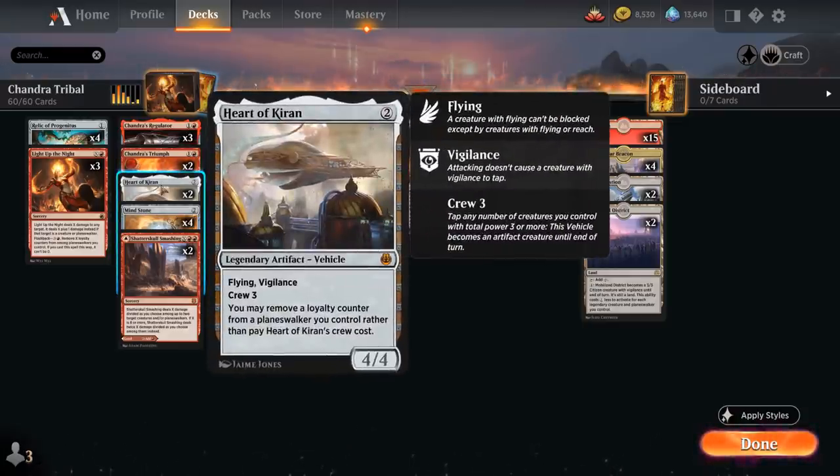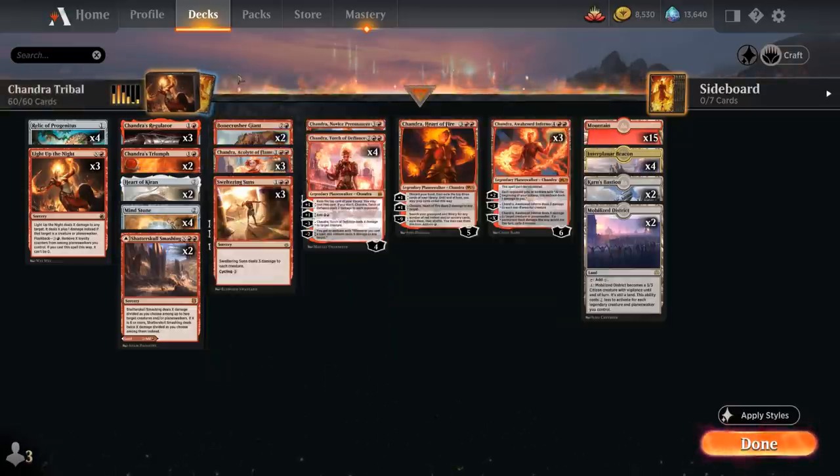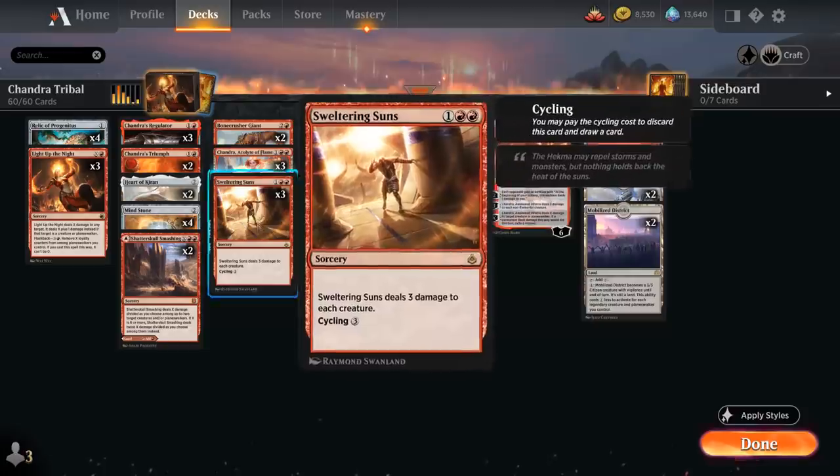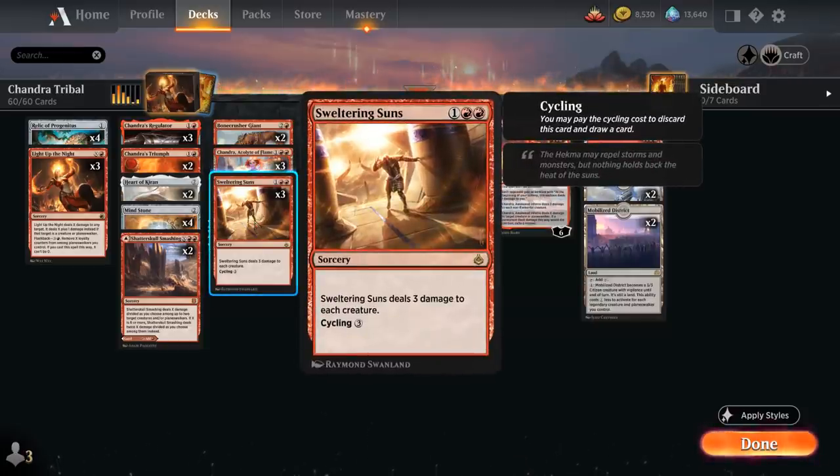Two copies of Heart of Chiron, which we crew by removing a loyalty counter from a Planeswalker — a 2-mana 4/4 Flying Vehicle with Vigilance that can play offense and defense, blocking small creatures that would otherwise pressure our Planeswalkers. We could also crew it with Bonecrusher Giant, the 4/3 creature that uses the Stomp Adventure dealing 2 damage to any target — a great value card, mostly here so I don't have to play Kaheera as companion. Then 3 copies of Sweltering Suns as our sweeper, dealing 3 damage to each creature, but can also be cycled for 3 mana.